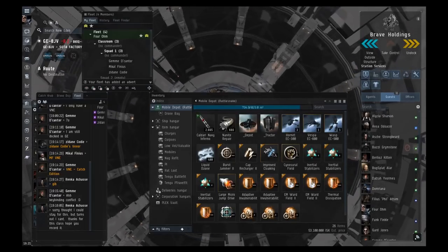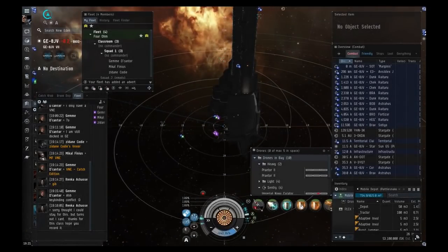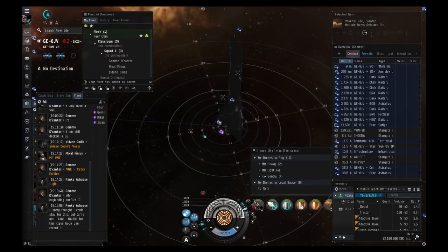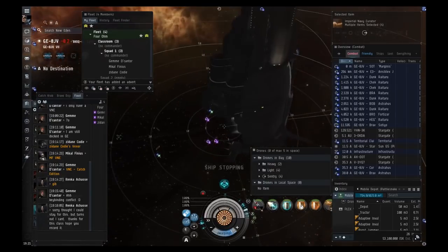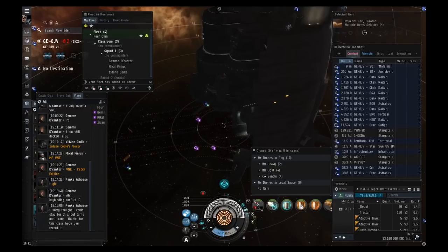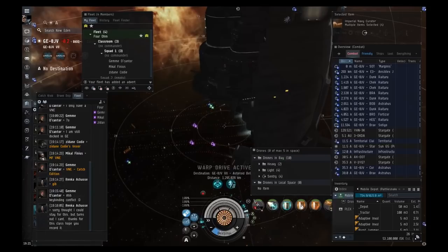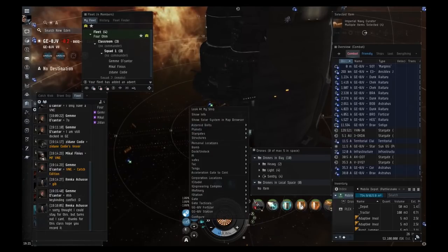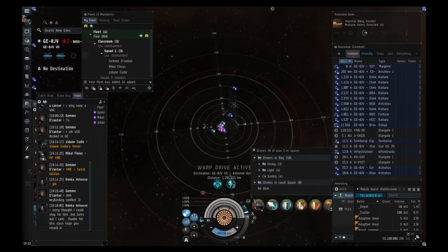Everyone go ahead and undock and stop your ships. We're going to do some belt ratting first so you understand what it's like. I'm going to warp us to an asteroid belt. Sometimes the belt will have rats, not always — if you don't find one, just move on to the next belt.